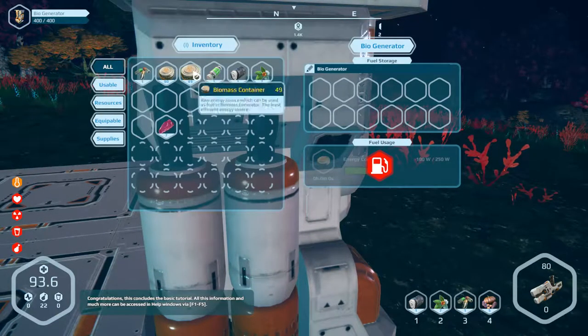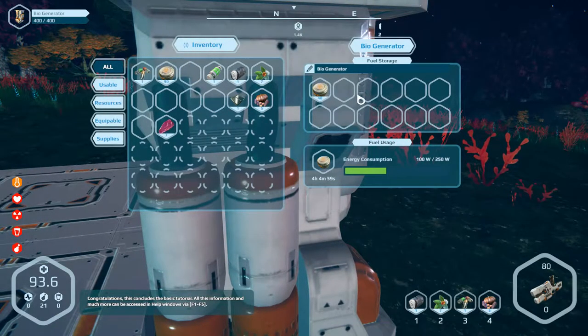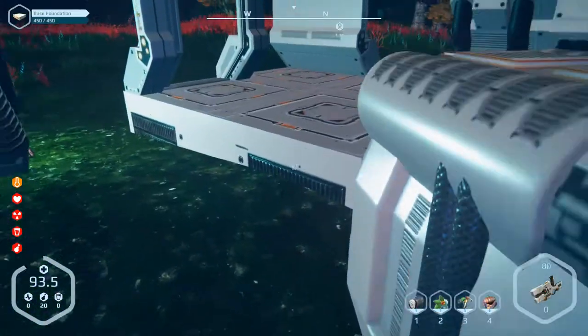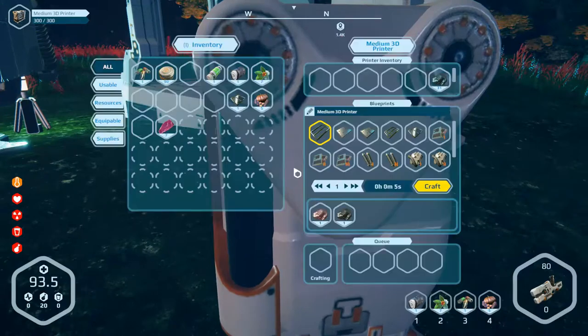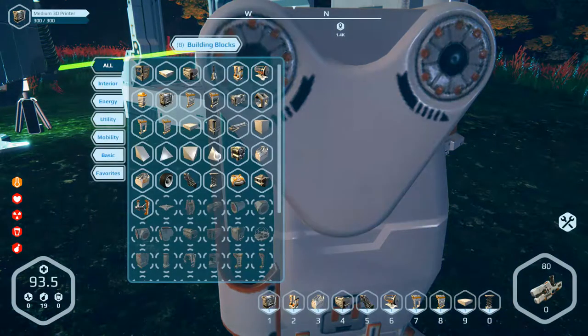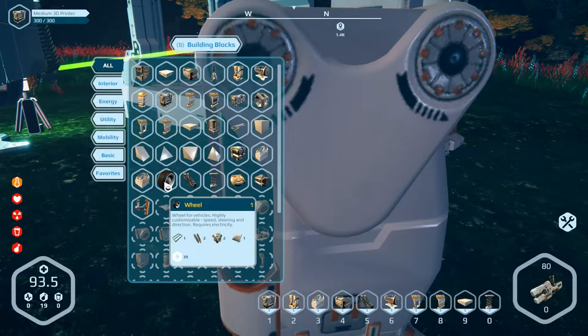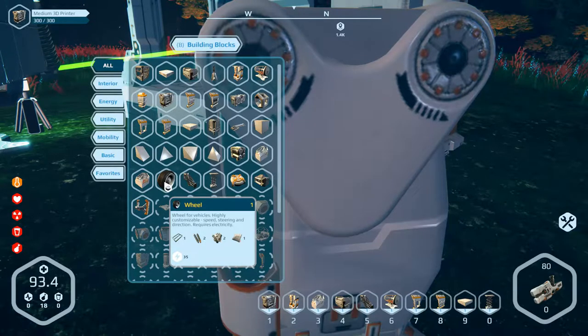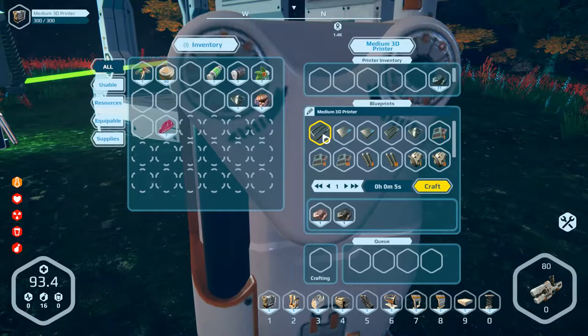Let's put some more goodies in here. Energy consumption — begin. Now I can get in my generator. First, I gotta figure out what the heck I need for tires. Just breathe — everything's gonna be fine. One fabric, two component parts, two mechanical parts, one frame. So we need four fabric, eight component parts, eight mechanical parts, four frames.